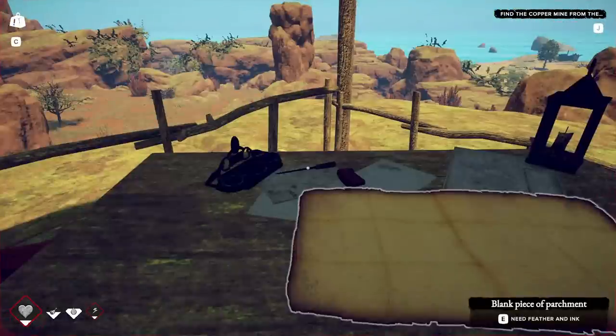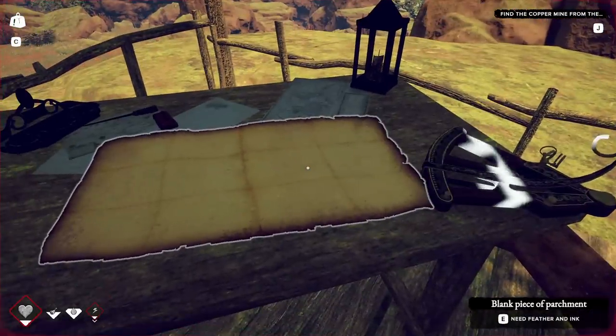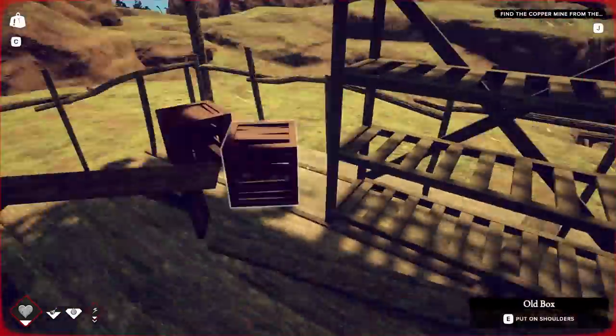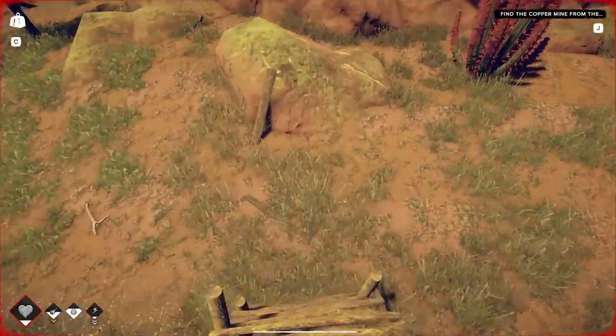But I'm not sure. It looks like I'm going to need a feather and ink for whatever this is. And copper ore for that. Alright, that's fine. I think I'm just gonna go home. Got everything I need. I wanna try to make up these copper tools real quick.